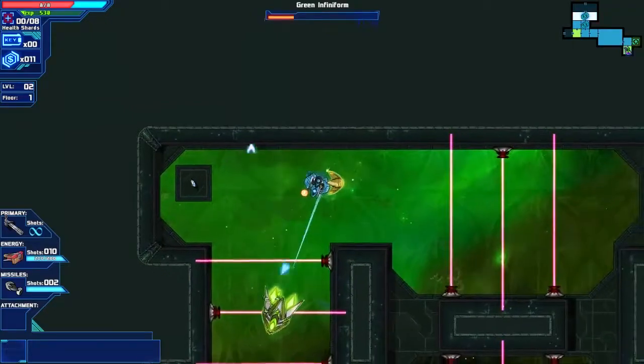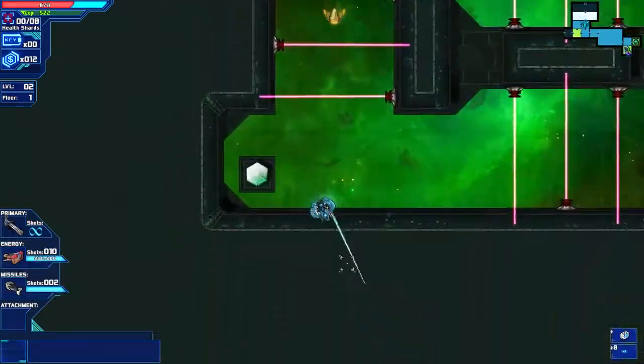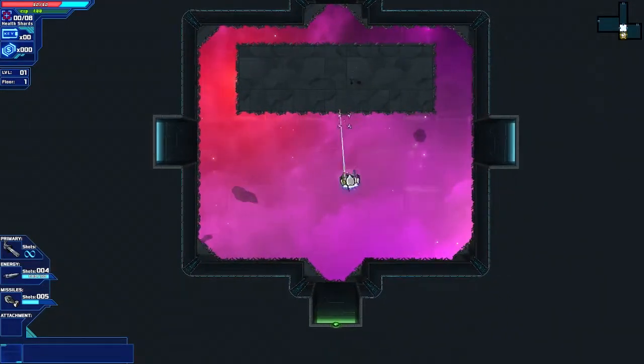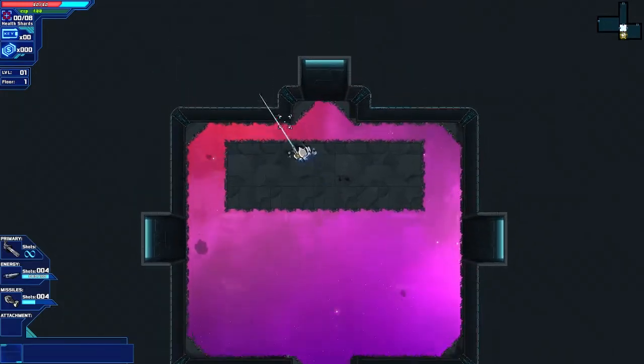The gameplay for Starward Rogue is a mashup of concepts from both the shmup genre and modern roguelikes on the market. Movement is handled in the style of a twin-stick shooter like Smash TV, allowing for free-flowing movement along with 360-degree aiming in order to both explore and navigate randomly generated rooms for powerups and the gatekeeper boss.